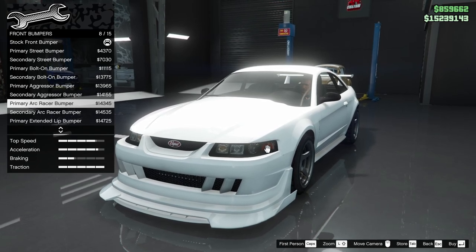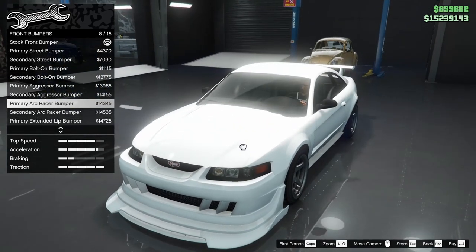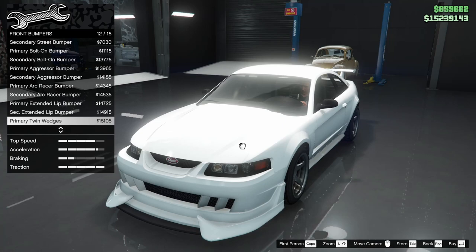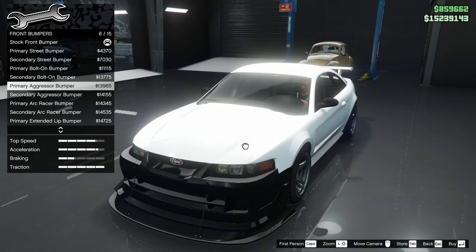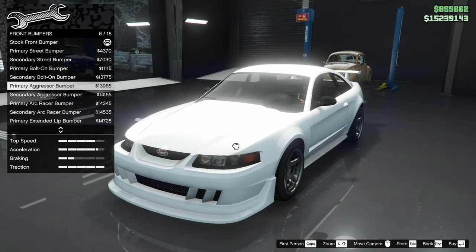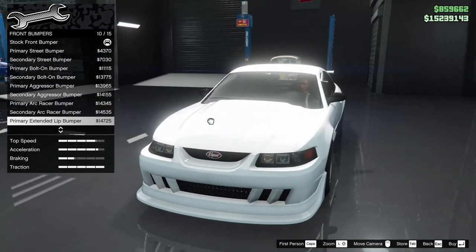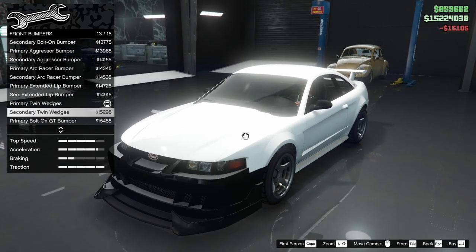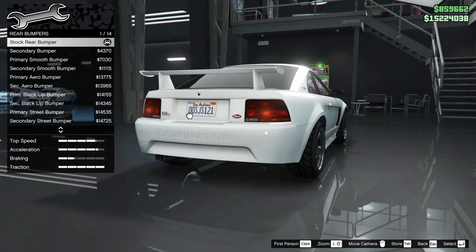These splitters look like that dude with the giant chin from Fairly OddParents — I'll probably throw a picture on screen. Tell me that doesn't look the same. The twin wedges actually don't look that bad, but I'm leaning towards the primary aggressor bumper — looks nice and clean. Actually, those twin wedges do look pretty sick, so we're gonna go with the twin wedges for the back.